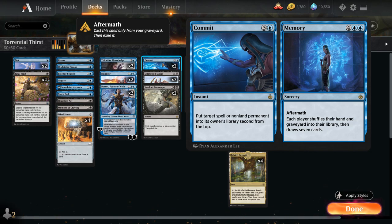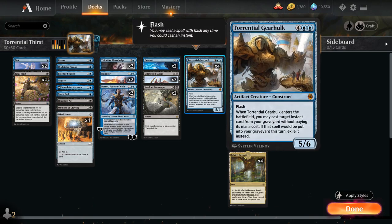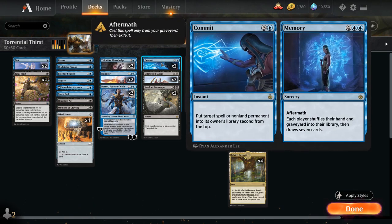An interesting rules interaction also allows us to cast Memory with Torrential Gearhulk, even though Memory is a sorcery. Because the Commit half of Commit // Memory is an instant, we can target it with Torrential Gearhulk, and it also gives us the option of casting the Memory half — so we can potentially play Memory during the opponent's turn at instant speed. If we also happen to have Narset in play, the opponent doesn't get to draw any additional cards from Memory. It's a pretty mean combo we can try to pull off.